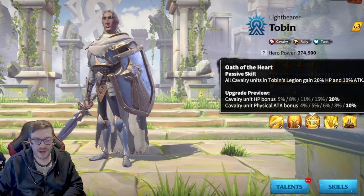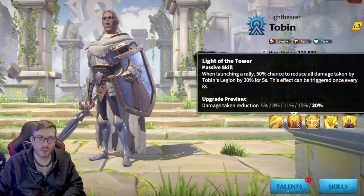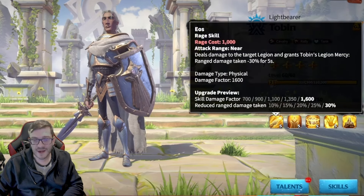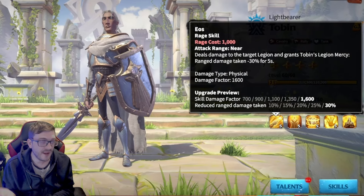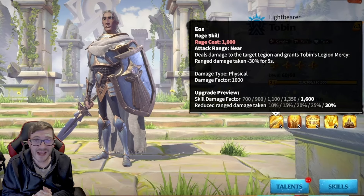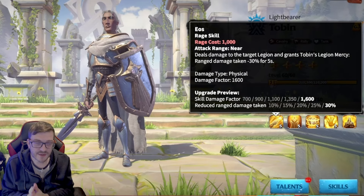If we bring it all the way back to the first skill and talk about it, we gain a skill damage factor of 1,600 and we're reducing our ranged damage taken by 30%. That is amazing. The amount of times I see cavalry running in and you have archers and mages just absolutely lasering them down — it's so good.